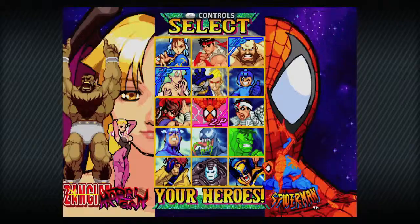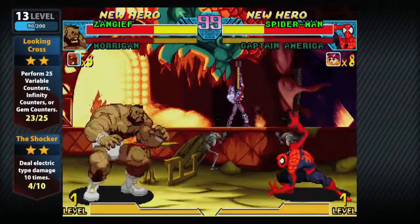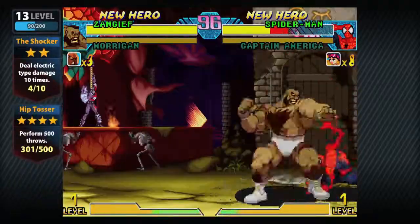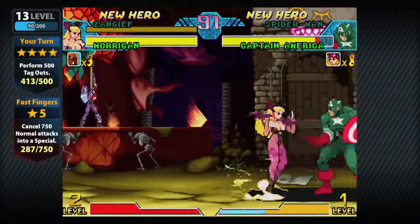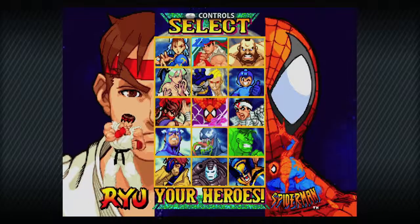But unlike Marvel Superheroes, you're going to have to defeat both characters, so there's no super shortcut around this. You have Zangief and Morrigan next — Zangief being from Street Fighter 2, and Morrigan being from Darkstalkers.